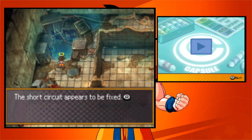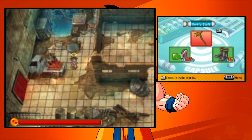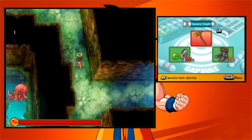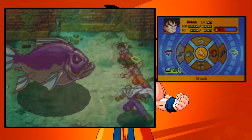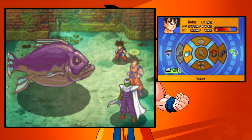The short circuit appears to be fixed — good, that did stop the electricity. I bet we can open that hatch too. Let's take a look this way. There's a new enemy — a Wild Fish!